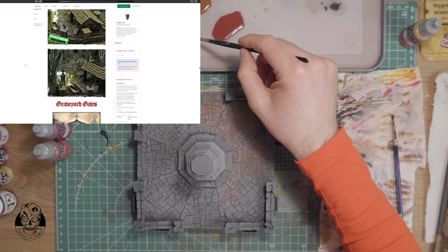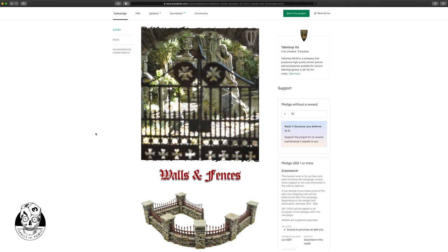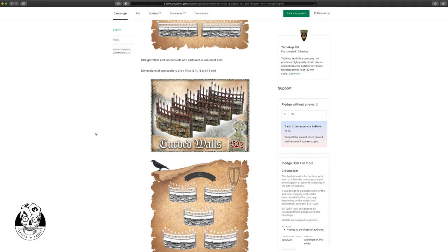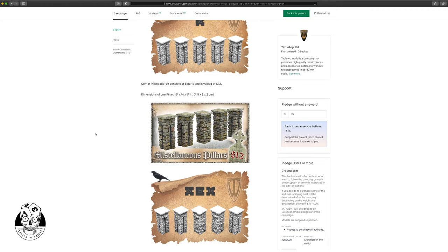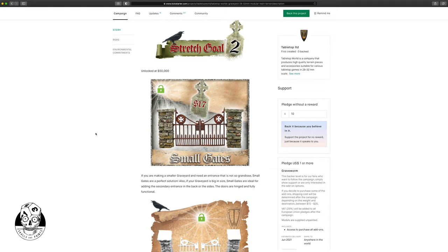Everyone who pledges over a hundred dollars is also getting the corpse cart for free, which is a really cool little scenic extra that will look stunning even without a graveyard around it, because you can also use it as a cart for groceries or other goods — like a farmer bringing things to town, for example.